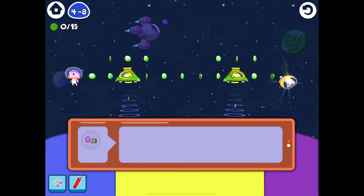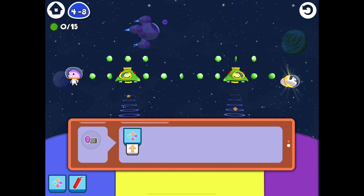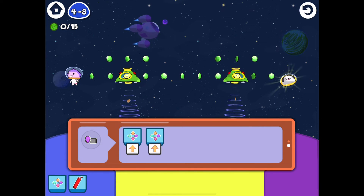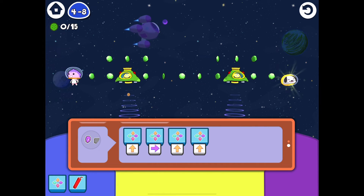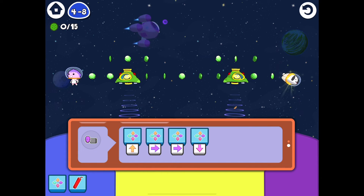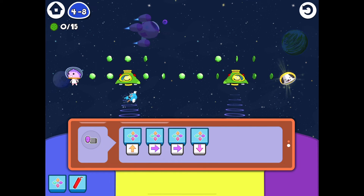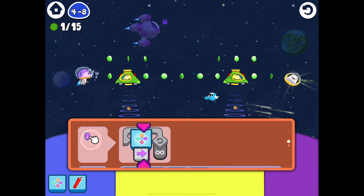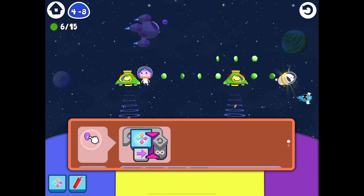We gotta go over twice, but we can just do go over infinity, and every time we hit the alien we just gotta move up one. But then you gotta go back down. So we gotta go up one — let's put in all the directional things: up, over, over, down. Every time we hit an alien, that's what we do. With infinity move right it will just continue to the next alien. Glitch, glitch, glitch — yes, we did it!